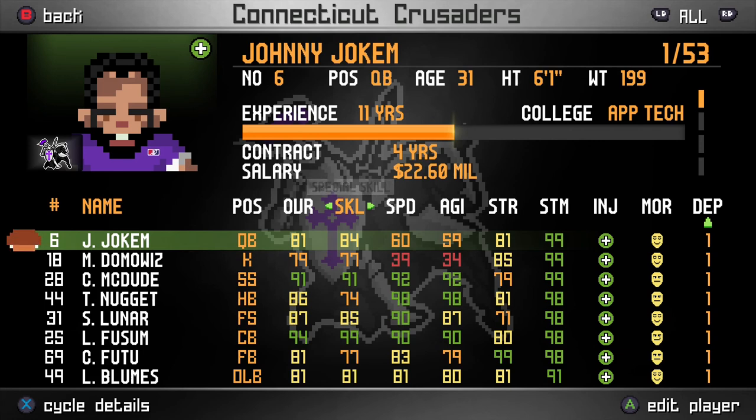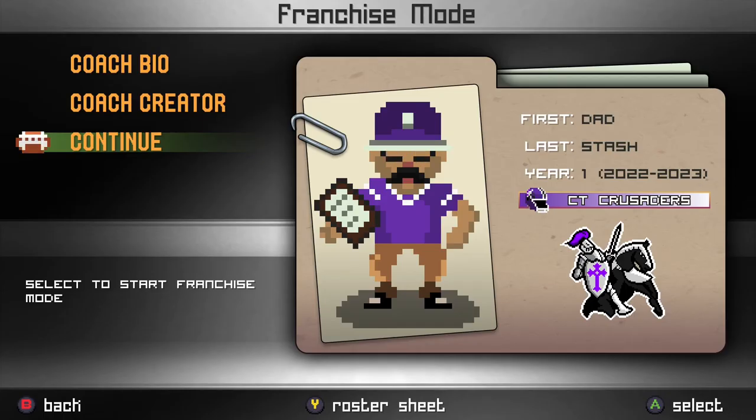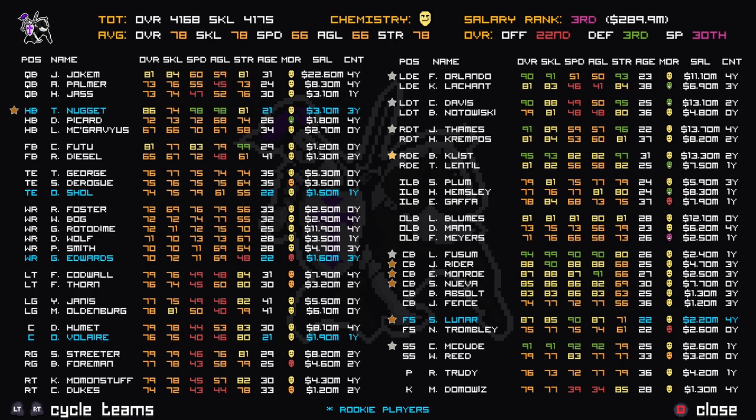I just wanted you guys to meet the starters and get to know them on a one-to-one basis, since we're going to be running through a whole series with these guys. Last but not least, I'll introduce you to the head coach, Dad Stash — he's going to be leading the Connecticut Crusaders, hopefully, to a Legend Bowl this year. Taking a look at our roster sheet: our offense is rated 22nd of 32, our defense is 3rd of 32, and special teams is 30th out of 32. Since our punter and kicker are really bad, we'll just have to rely mainly on our defense to hold down the fort.